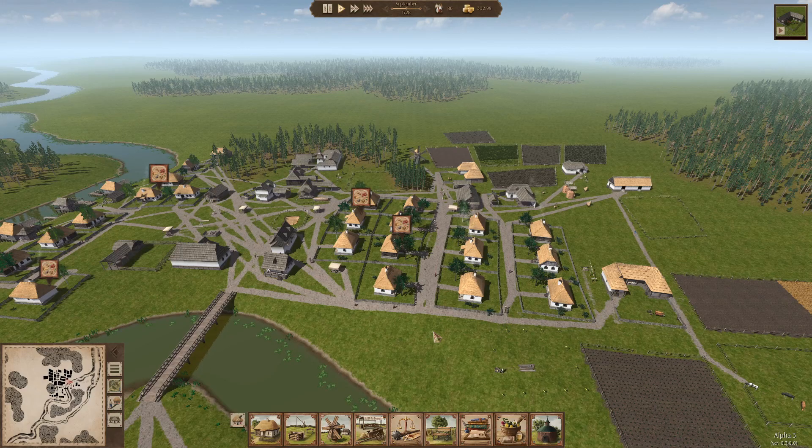Welcome back everybody. This is going to be the final episode of our current look at Alpha 3 of Ostrov, which is a great village sim set in the 1700s being developed by one single guy. The game's been in development for a couple of years but it's coming along nicely. We're going to wrap it up looking at a couple of features and buildings we haven't explored yet, and when there's a big update I'll definitely be coming back.